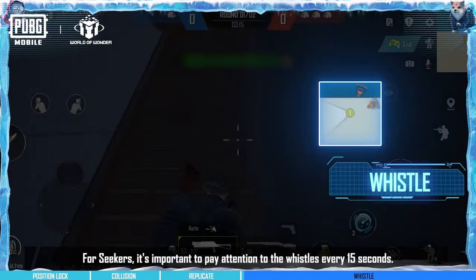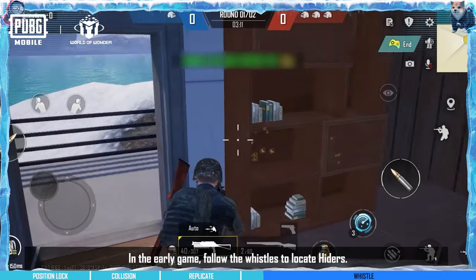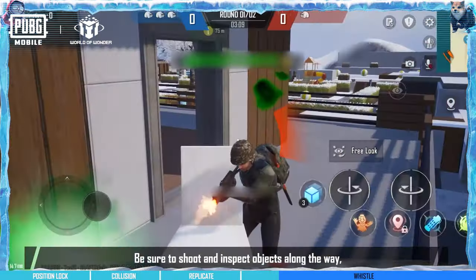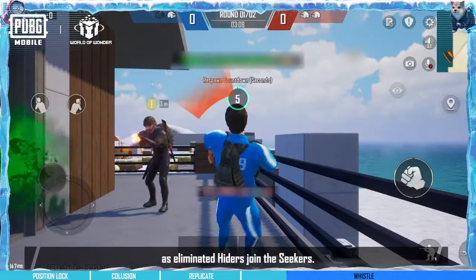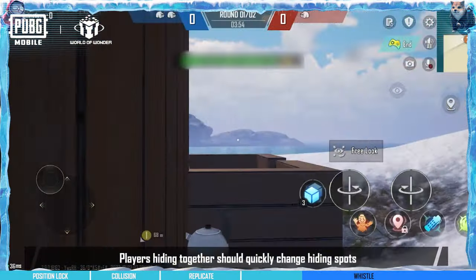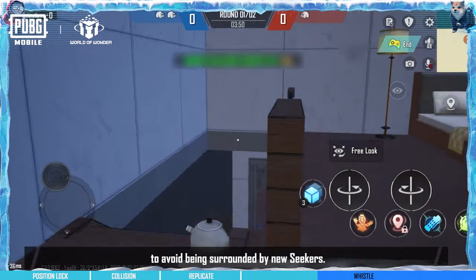For Seekers, it's important to pay attention to the whistles every 15 seconds. In the early game, follow the whistles to locate hiders. Be sure to shoot and inspect objects along the way, as eliminated hiders join the Seekers. Players hiding together should quickly change hiding spots to avoid being surrounded by new Seekers.